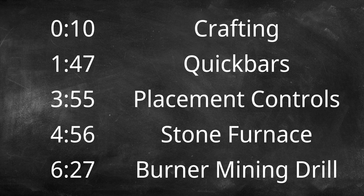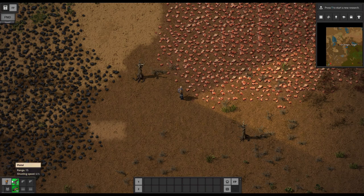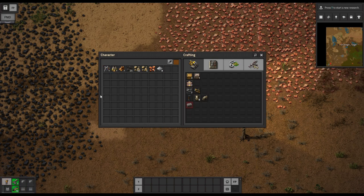Welcome back to Factorio Demystified. This tutorial will focus on basic hand crafting and also deploying and making use of the machines that we craft. Our character icon lower left — we can click on that or just press E and it brings up our character screen. Of course we have seen this inventory before, but the crafting on the right is new. This shows us all of the items we can produce or craft at this point in the game, and they're divided into different panels or sections.